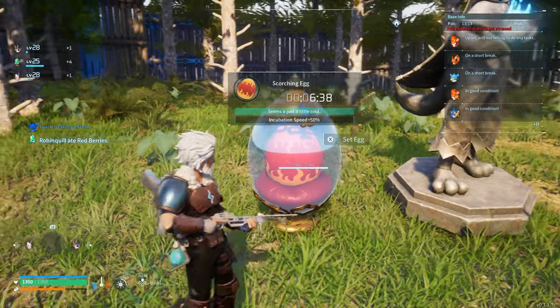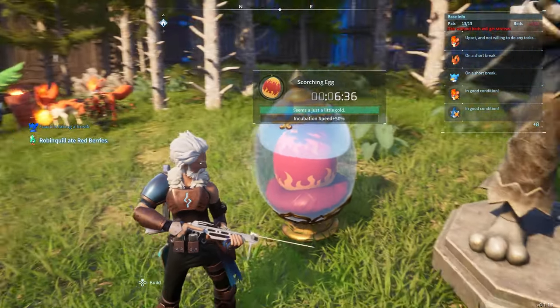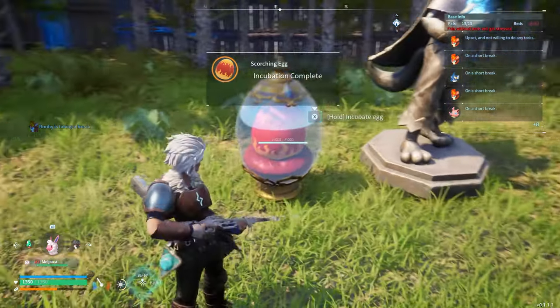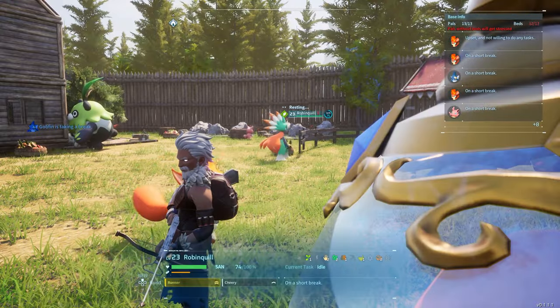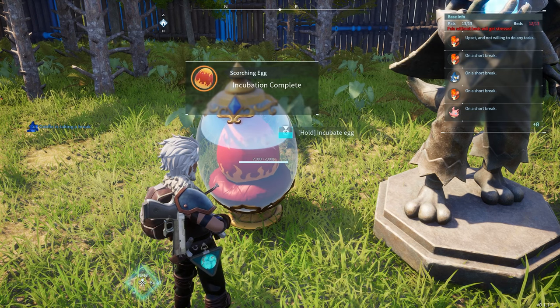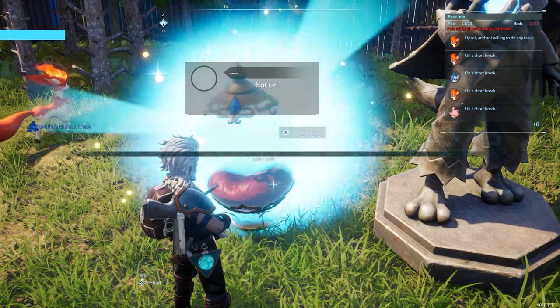We're going to put the Scorching Egg in the other incubator. Only six minutes — okay, that timer is shorter than I expected, but that works. The Scorching Egg is completed — this is the one from the Mamarest and Robin Quill crossbreed. I'm so excited and nervous to see what pal this came out to be.